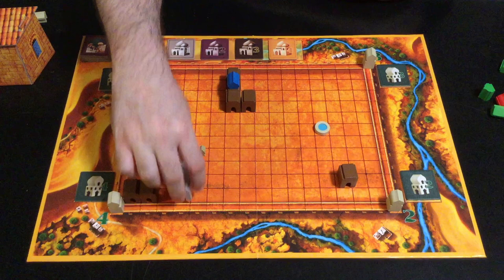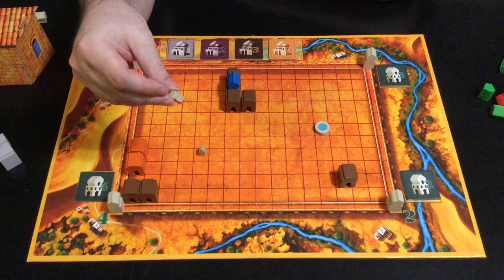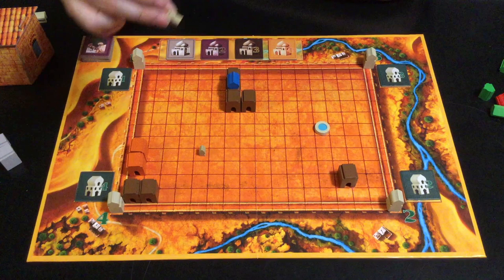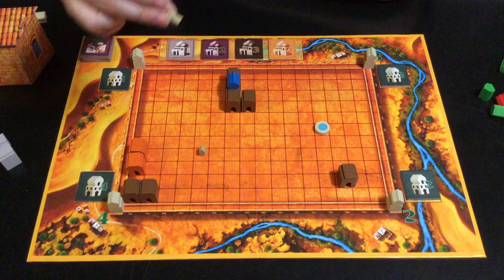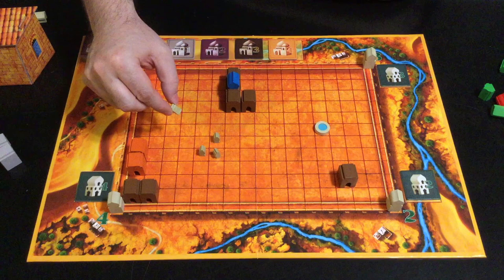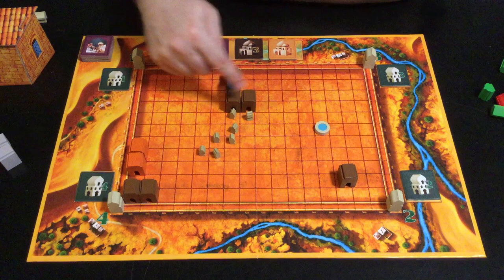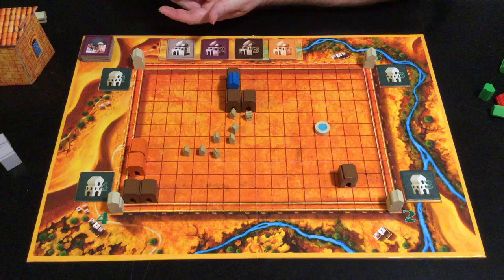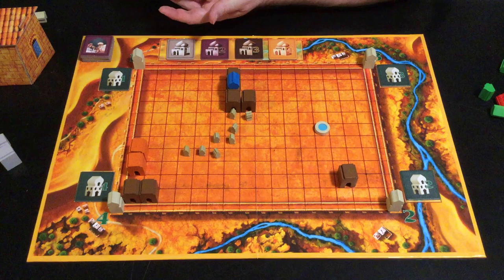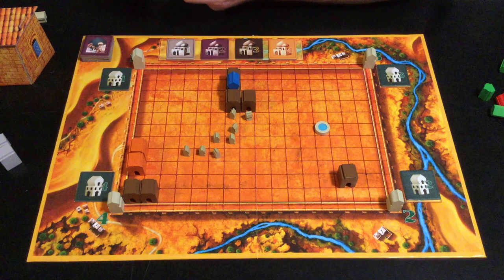A palace will score an additional four points if any part of it occupies one of the four spaces around the well. You can also place a merchant. A merchant always has to be placed next to one other merchant if possible, and cannot be placed next to two. Generally there will be a snake of merchants placed around the board — so you could not put a merchant next to two others. The only valid places are at the ends. At the end of the game, every merchant that's next to a palace of yours will score you one point. So you can choose the direction the merchant line extends.